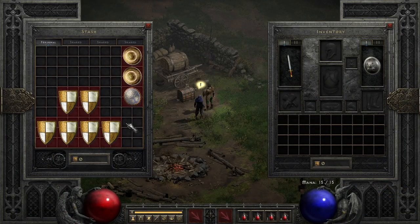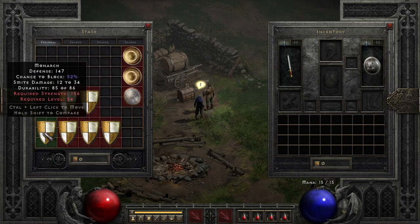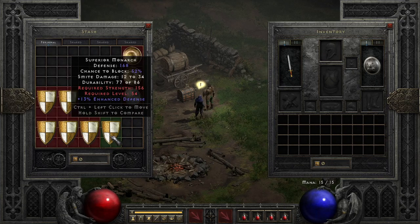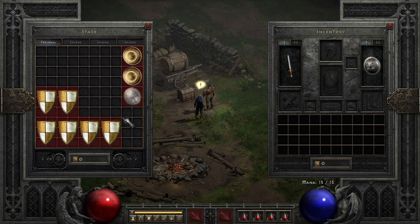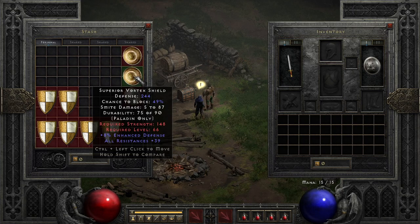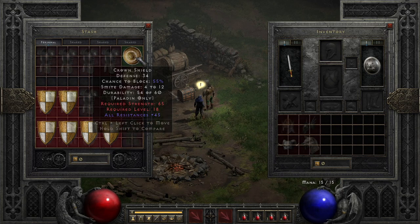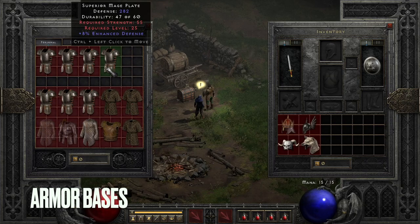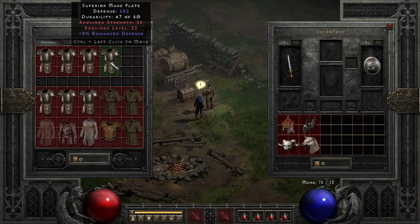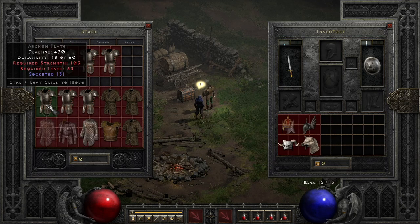Originally I just had all bases on one character, but I had to break it up into weapon bases, armor, and now shields. I have all my Monarchs — four open socket Monarchs — and some superior Monarchs that I found and could possibly trade. At this point in the ladder they usually only go if they're four open socket. I also have some shields: Sacred Rondache, Vortex Shields, and Crown Shields. The armor bases character is called 'bases' because that was the original one — I just store all my armor bases there, like Archon Plates usually for Enigma, three open socket.